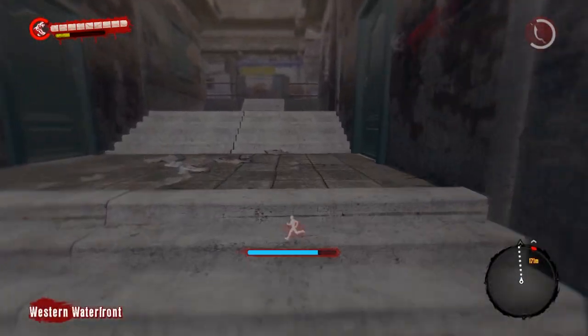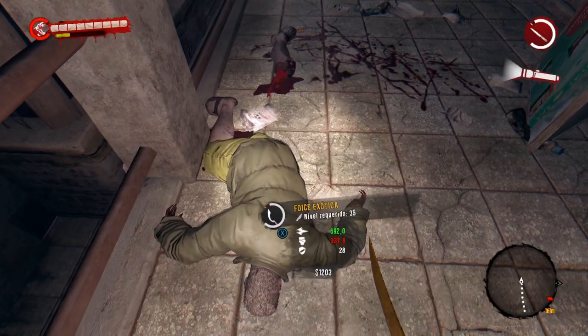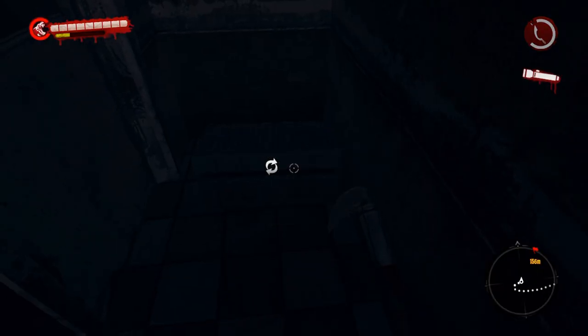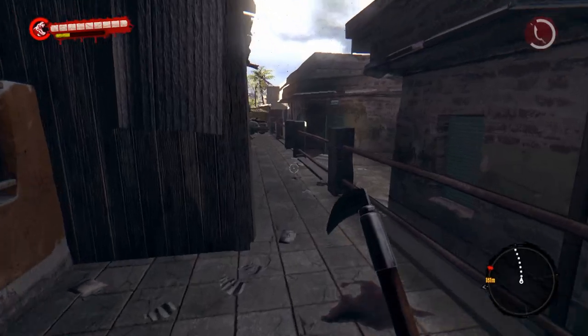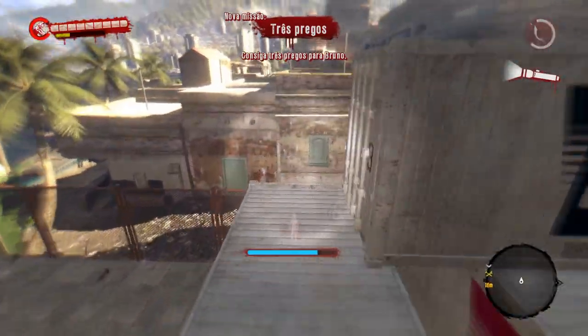Vocês poderão fazer isso quantas vezes quiserem e precisarem. Ao fazer isso, vocês ficarão com o inventário além de cheio de armas, também com a maioria delas com danos altos. Essa só tem 250 de dano — a próxima que irei descartá-la tem 262, então a diferença é pequena. Vou fazer só mais uma vez para vocês verem aqui no final, caso apareçam mais duas ou três armas com danos altos. Ficarei com armas com danos altos — todas elas ou a maioria delas — já estão com bastante dano.